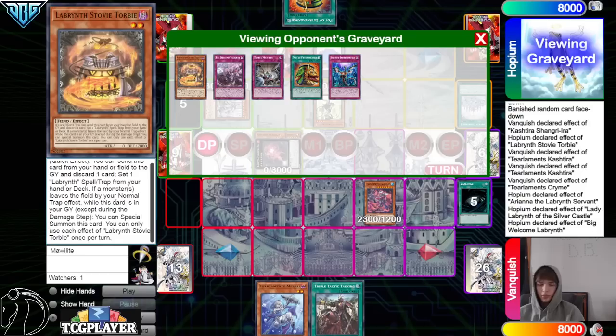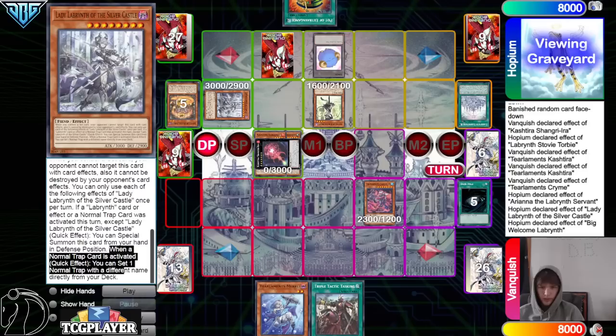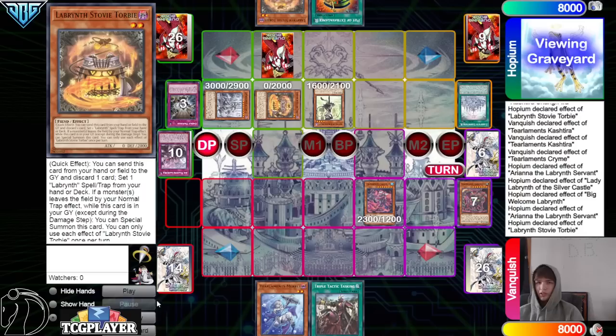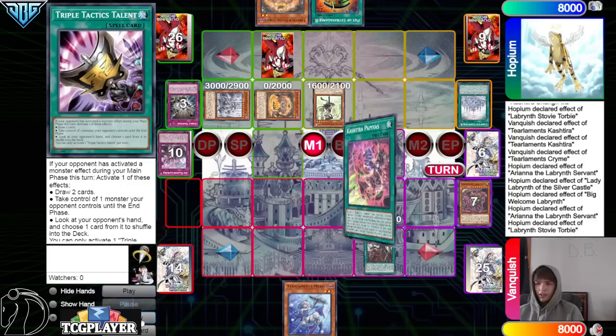You can only use each effect once per turn. Wait — why didn't we Welcome Labyrinth maybe during our end phase to bounce, effect, pop? I guess maybe you don't want to pop — that's once per turn. Oh wait, this isn't even the right one — never mind, I am very dumb. This is the good one. So they go banish, bounce back, Ariana effect to draw one, and then special summon if they'd like — summon back out Stovey.